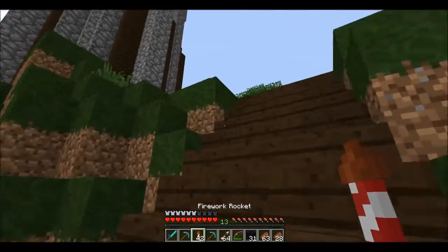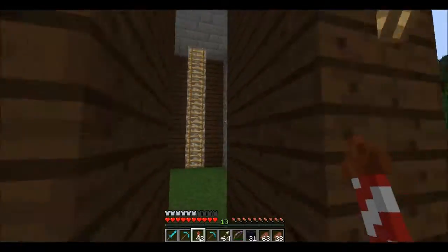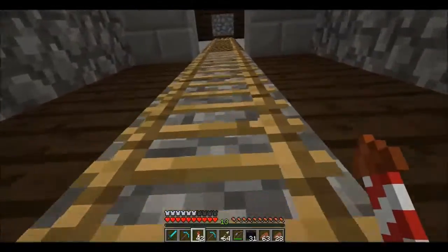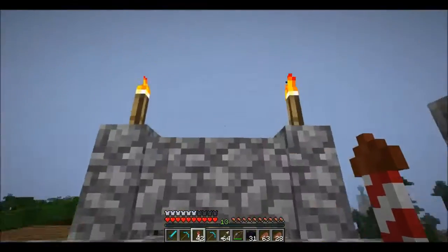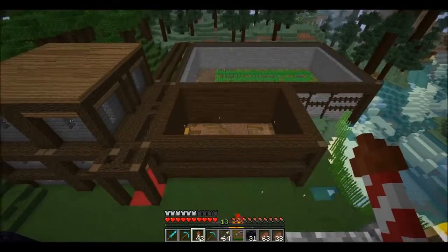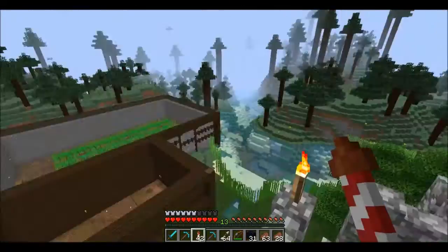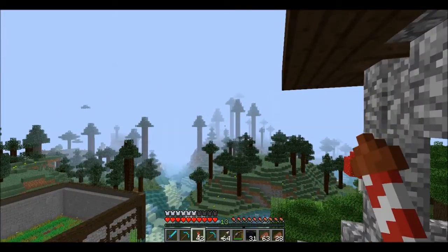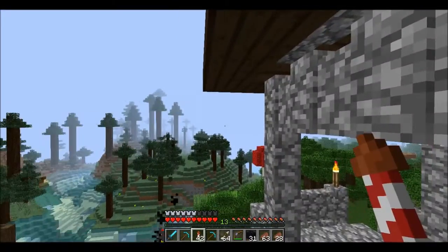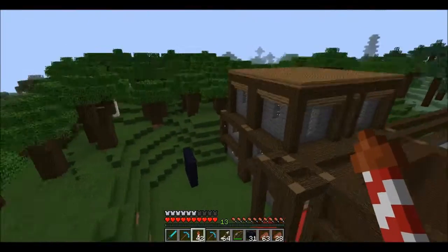We're going to climb up this tower and then just fly off. Before we do that, I'm going to write down my coordinates here so that we can always come back. I think we're going to fly off in that general direction — that's towards the end portal, so I think we're going to go this way.